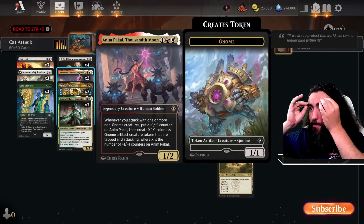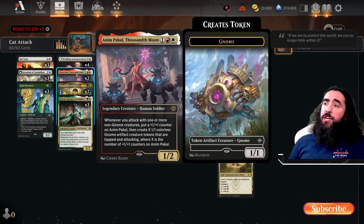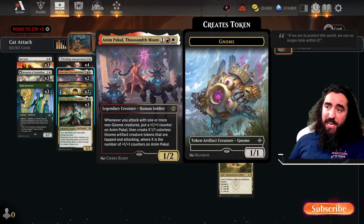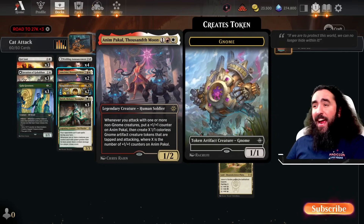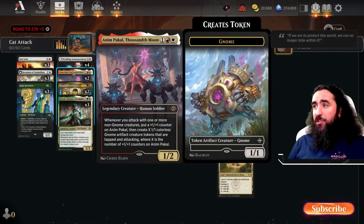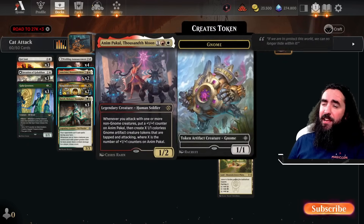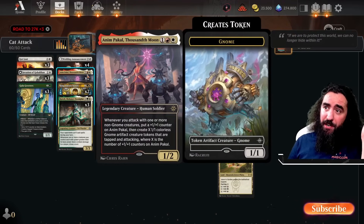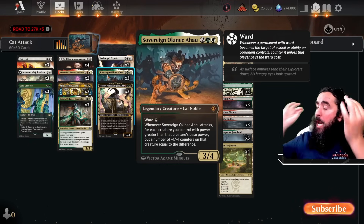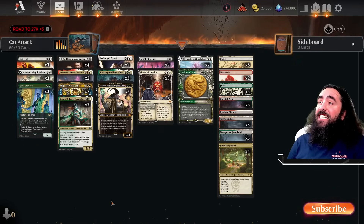Another new card that is absolutely bonkers insane in this deck is Animpakal the Thousand Moon. Whenever you attack with one or more non-gnome creatures — these are the gnomes, by the way — you put a 1/1 counter on it. Then you create X 1/1 gnome artifact creature tokens that are tapped and attacking, where X is the number of 1/1 counters on it. So you play this turn three, attack in with your Kutzil, put down a counter, get a little gnome. Later on Jetmir will make this even bigger, so you will get a lot of counters. When you attack with these two together, you put the counters on it first then make the gnomes — it's explosive. It just escalates so freaking quick, and out of nowhere you're dealing 45 damage or whatever. It's absolutely insane.